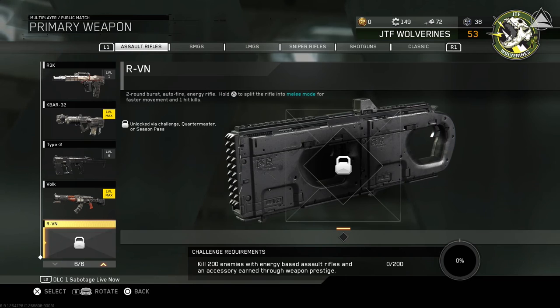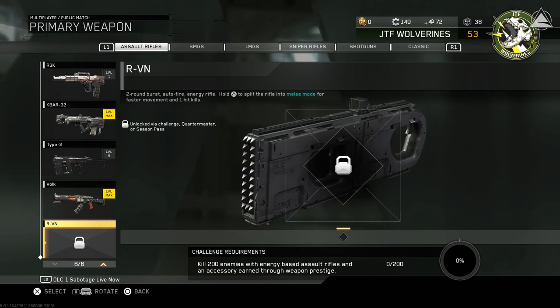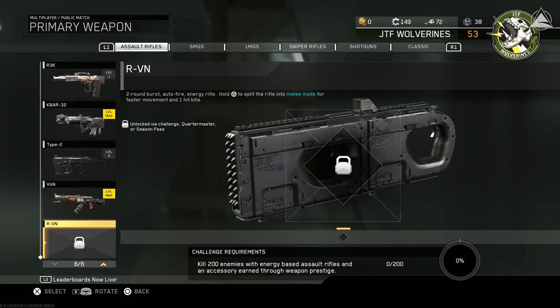The RVN Assault Rifle is a 2-round burst, which is kind of weird for an Assault Rifle — it's usually 3-round or fully auto. It's an auto-fire energy rifle, and it splits into 2 weapons like the Type 2 Assault Rifle, except it splits into a pair of melee weapons, sort of like Boxing Gloves from Black Ops 3, and it does kill enemies in one shot. This gun is unlocked via Challenges or Supply Drops. To unlock the base RVN, you need to kill 200 enemies with an Energy Base Assault Rifle — the Wreck, the Type 2, or the VULC — equipped with an accessory earned through Weapon Prestiging, which is pretty easy to do.